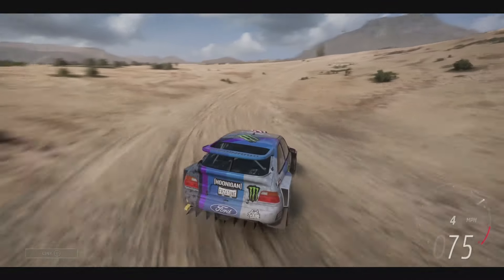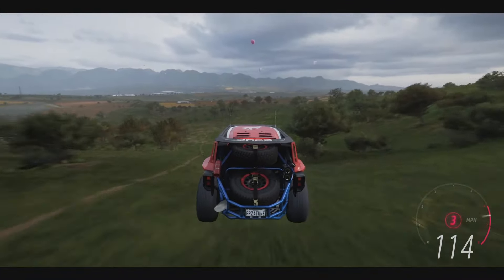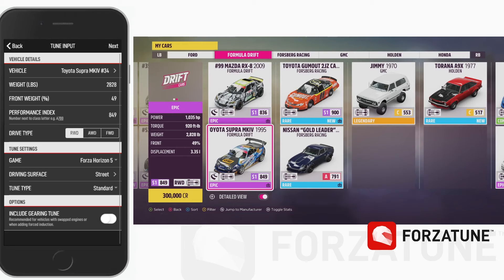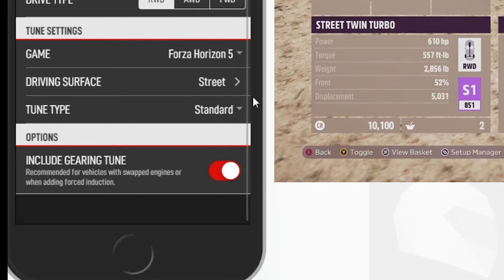Besides street and rally tunes, you can also tune for cross-country events. This includes trucks and buggies, which have their own types of suspension, automatically selected in ForzaTune Pro. You can also make tunes for drifting and drag racing. And if you swap an engine or add boost, you can retune your gears.